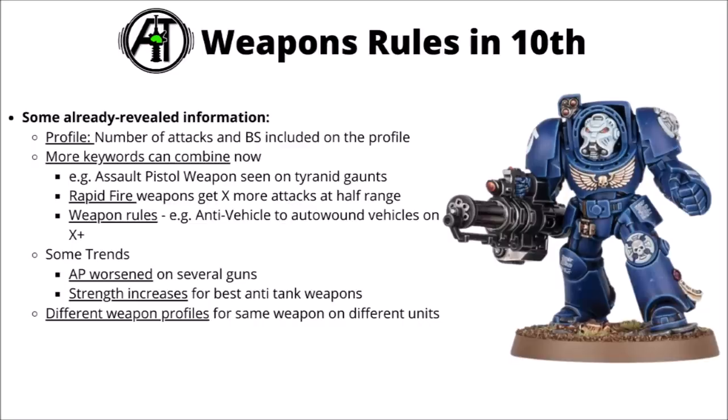We had a few of the keywords clarified. We know that rapid fire weapons are broadly similar — they get a specified number of extra attacks at half range. Most of the time that will probably be the normal double attacks, but it does give them a bit more freedom to play around with it. Things like the Ork Dakka weapons could now be counted as rapid fire weapons. Otherwise we've seen a bunch of weapon effects as well, things like the anti-rule, like the anti-vehicle chain fist to auto-wound vehicles on a certain roll. We'll probably see a few more of those, maybe things like Drukhari Poison.